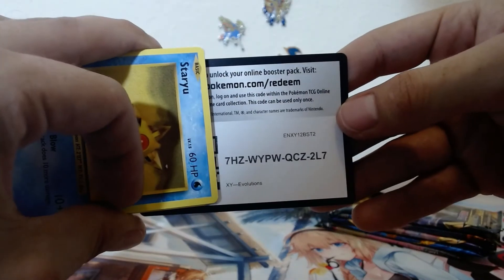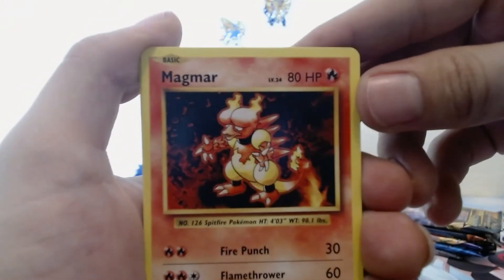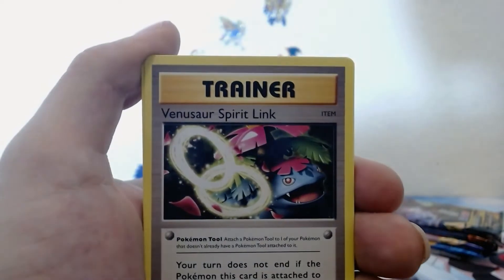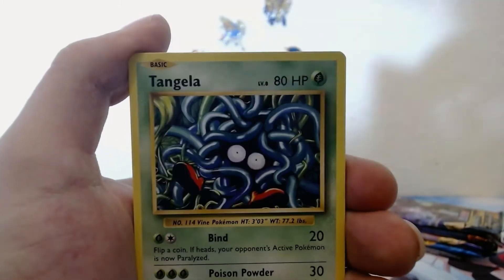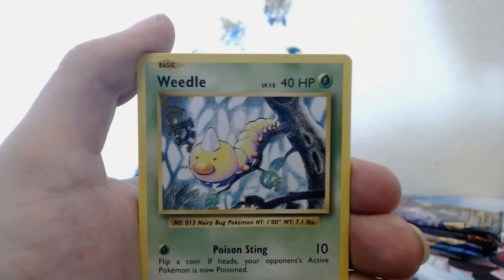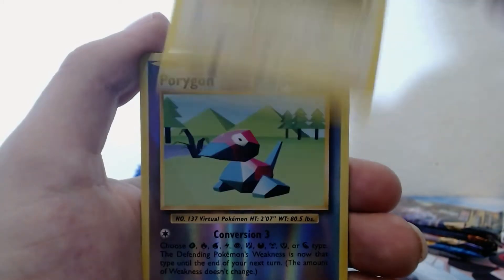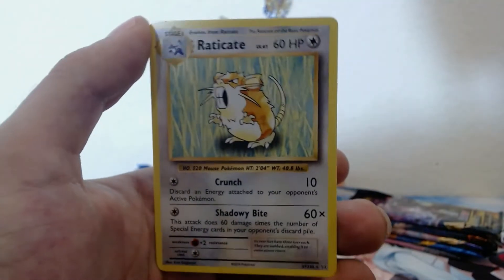Let's go back and do Evolutions — Evolutions is three from the back, remember I screwed that up before. We have the Magmar Spirit Link, Metapod, Staryu, Tangela, Rattata, Weedle, Voltorb, Porygon — reverse holo and non-holo Electrode.